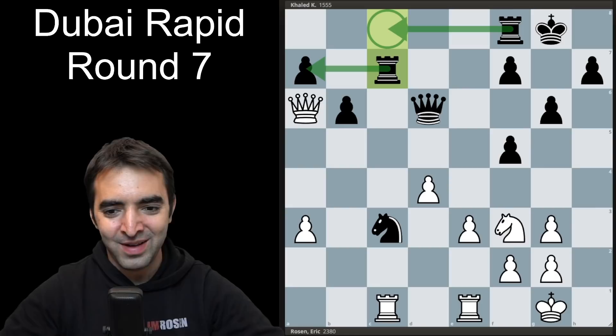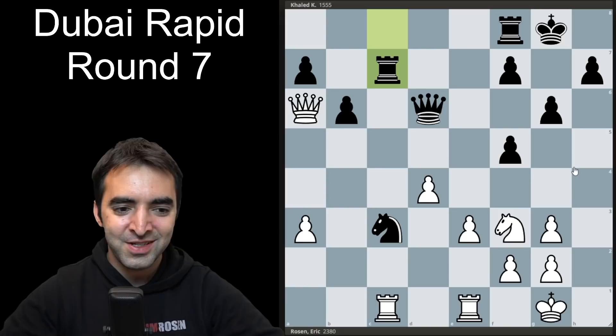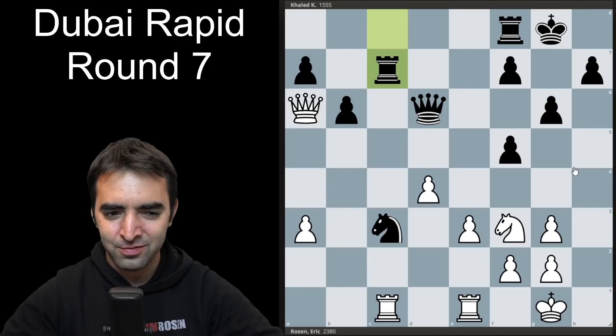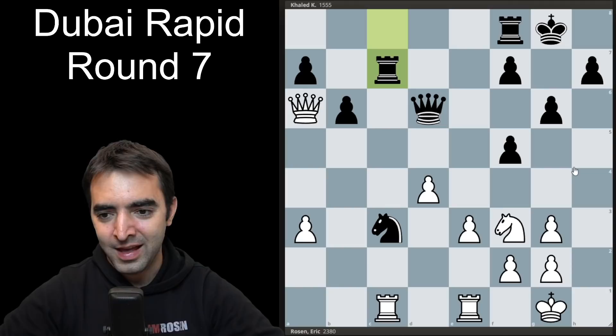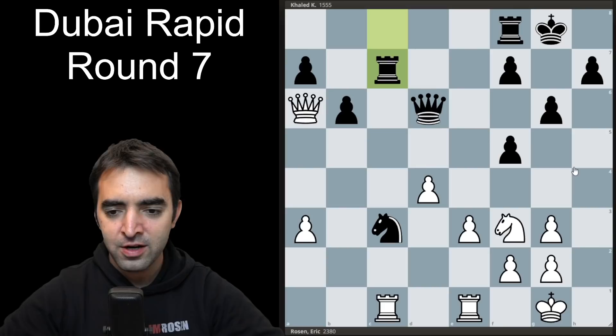If this were something like 'guess the elo,' I would guess probably around 2000. I looked up my opponent after the game and he's rated around 1900-2000 classical FIDE — definitely a very capable player. It goes to show that in chess, sometimes you can't just play against the opponent's rating. You just have to play the board and make the best moves possible.